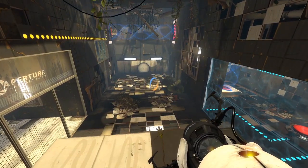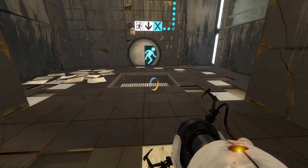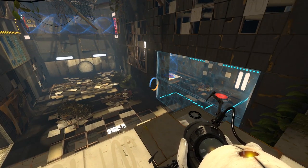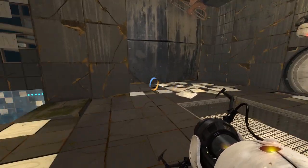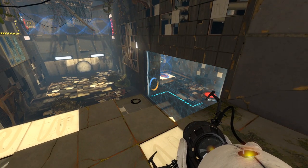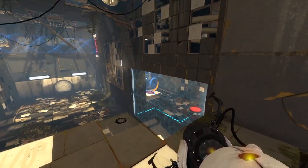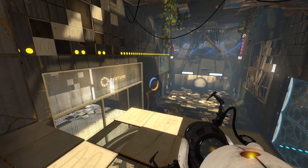Obviously the cube has got to go directly up, so we need a conveyance beam. If I move the conveyance beam now, I could put orange on you and that would be the conveyance beam up. But then I'd be stuck in that room with no way to get up, and I actually wouldn't be able to get in there because the conveyance beam will stop me going in there as a fizzler anyway. So that's useless.